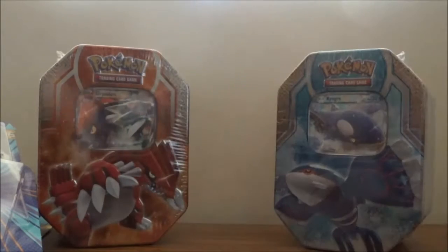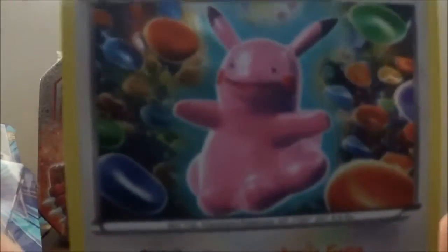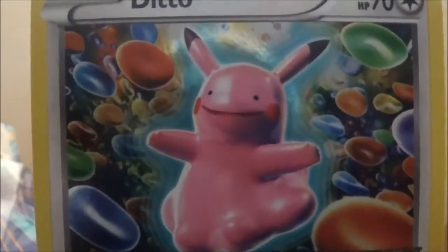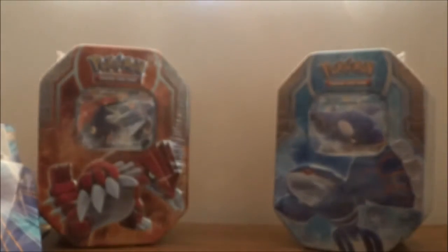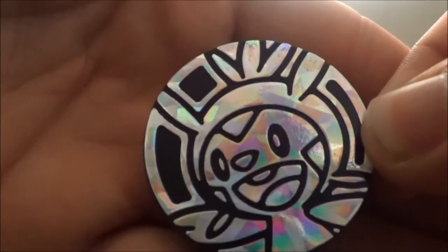So we've got perks, there's our coin, and there's our promo card. The promo card is Ditto, which is awesome — just look at him, he's a Pikachu, it's fantastic. And then we have a Chespin for the coin.